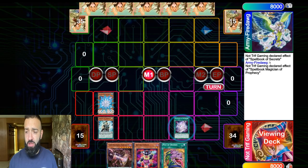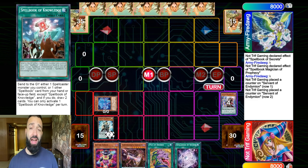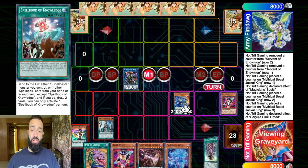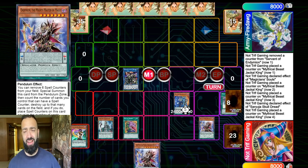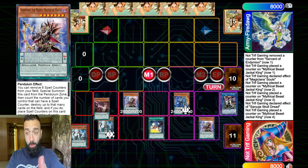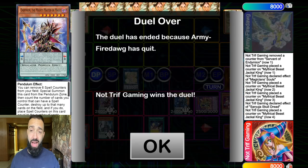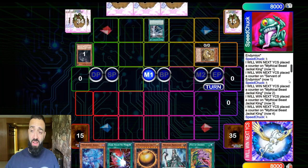Everyone has a hobby. My hobby is going on Dueling Book and putting up 19 negates against every single player — pro, noob, doesn't matter. This is a great way to feel out my Demian Turbo list and get a sense of the type of deck I want to build. I'll use my pendulum intent and have a bunch of fun — well, at least fun for me, not my opponent.